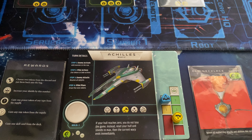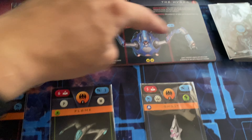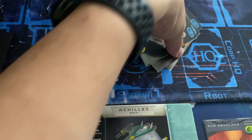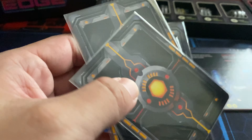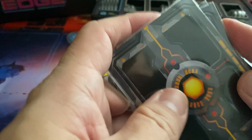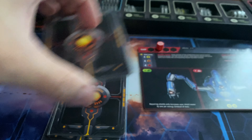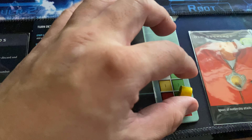We only had four tokens left so we couldn't draw five — that ends this warp. Unfortunately we move the warp marker one round. Anything done to the boss resets, all tokens get reset, and bad guys reset. We get all the discarded minions back and shuffle them. There are a few level ones and level twos in there; we haven't reached level three yet. We recharge our shield because that's how the warp reset mechanic works.